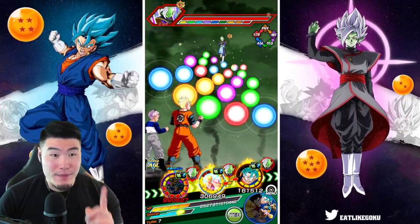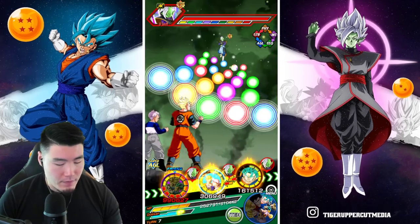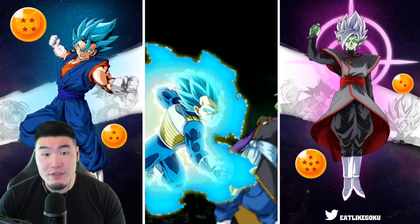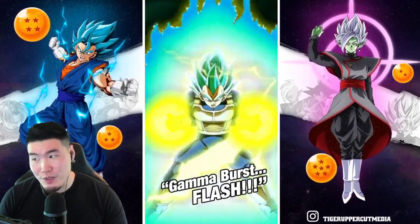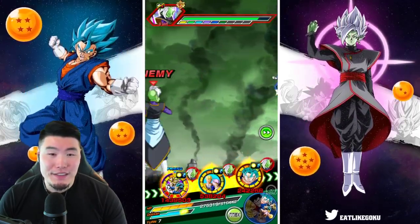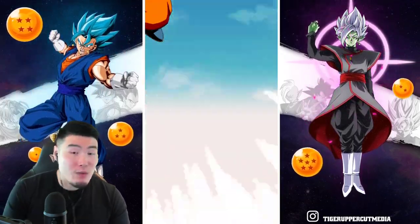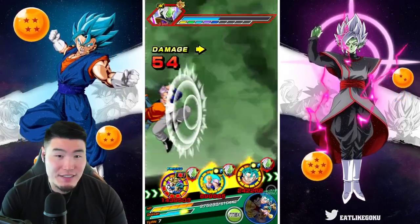Taking a super would be a bad time, so this is where we pop the Icarus. I didn't want to have to use an item this early, but I feel like it's just safe to do that in case. Yeah, Vegito Blue takes a super — I think he would probably die unless we get like four supers off with Vegito Blue, which almost never happens. A couple of additional attacks from the Trunks and Vegeta, and they're taking a super which is awesome — 54 damage. I think even with no items, they would have taken probably double digits.